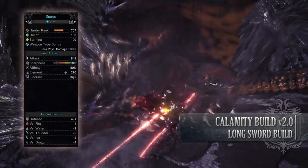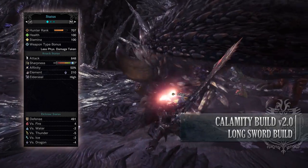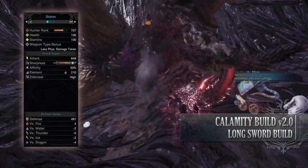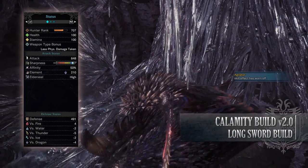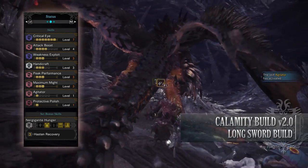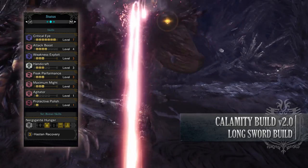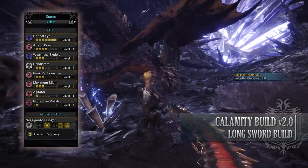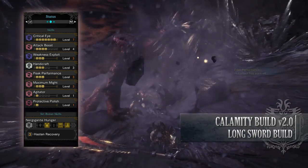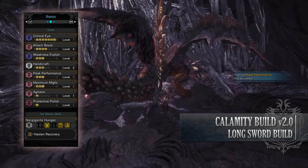If you've done what I've done here you should have a build with 100 health, 100 stamina, 888 attack which is higher when Peak Performance is activated, White Sharpness, 50% affinity which will actually be 100% so long as you go for monster weak points, and 210 dragon rating with high elder seal. You'll have a moderate defense, especially against fire, but you're fairly weak to thunder and dragon. As for the skills: Critical Eye level 7; Attack Boost level 4; Weakness Exploit level 3; Handicraft level 3 increasing the sharpness of our weapon to a decent chunk of white sharpness; Peak Performance level 3; Maximum Might level 3; Agitator level 1 — a byproduct of the gear but when a monster becomes enraged it gives us a little extra attack and affinity; Protective Polish level 1, which allows you to put a protective coating over your sharpness gauge when you sharpen your weapon, preventing any sharpness loss for a small period of time.